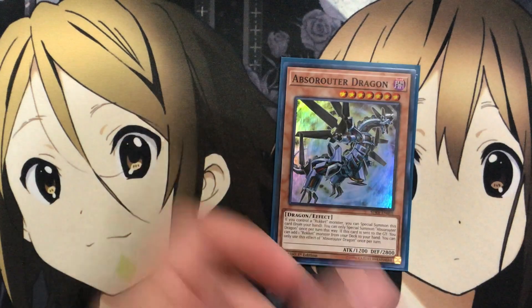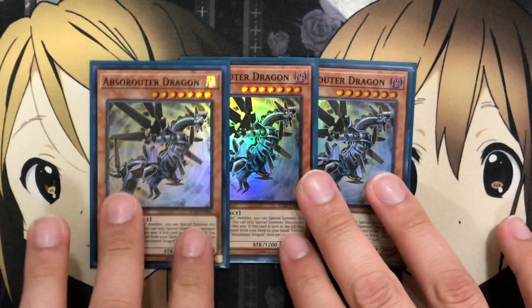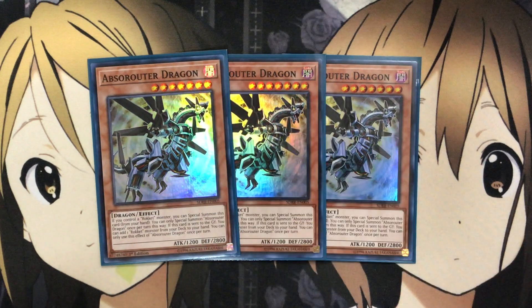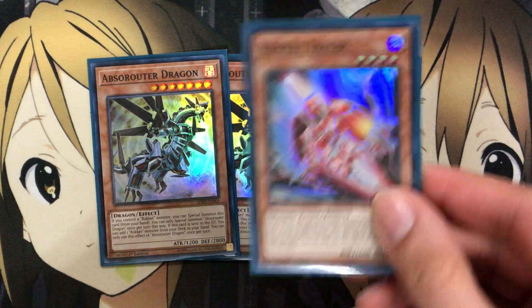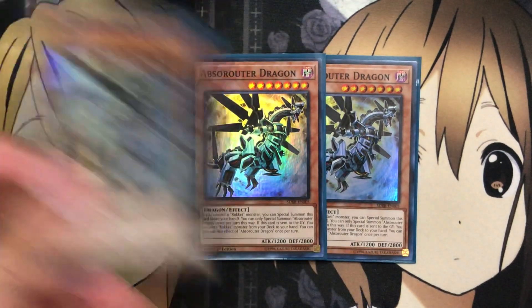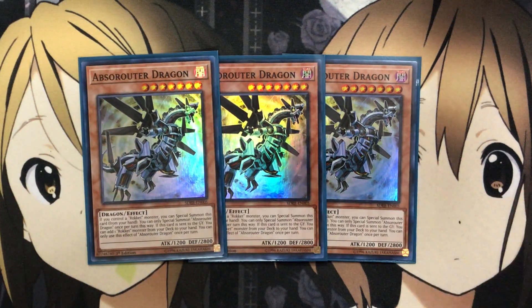For more support to help with search power in the deck, I'm running three Abso Router Dragon. If you control a Rocket Monster, you can special summon this card from your hand — you can only special summon Abso Router Dragon once per turn this way. If this card is sent to the graveyard, you can add one Rocket Monster from your deck to your hand, once per turn. Whether you special summon it for bigger Link plays, or use it for the send effect using Dragon Shrine or Foolish Burial, you'll get the search for whatever Rocket Monster you need. Most of the time you'll go for your Rocket Tracer. That's why I like to run three — you definitely need it. If you open it, it's an easy special summon since most of your deck are Rocket Monsters, or if you just send it off the other spells.